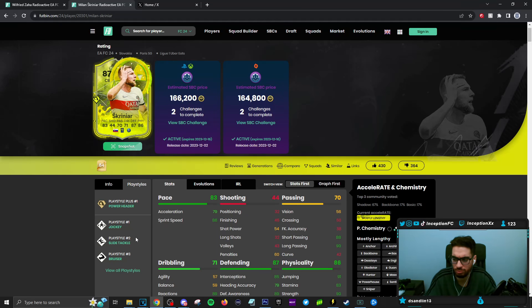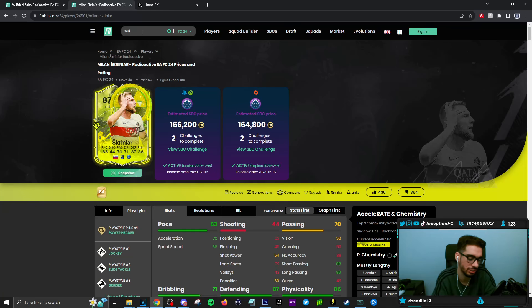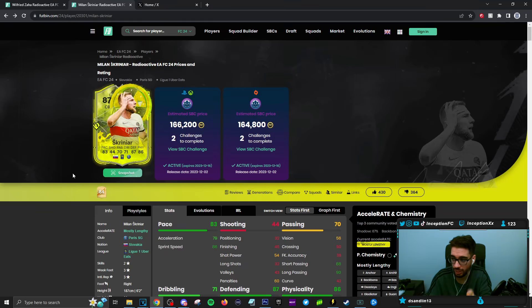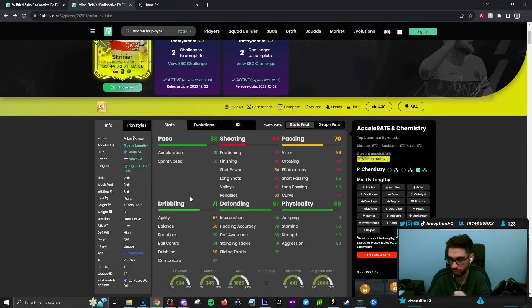But a lot of times a rare gold Saliba does the job. Because if I go to Saliba's card and look at his playstyles — jockey with anticipate regular, and power header normal as well. Power header is cool if you get into those scenarios to score those opportunities. Because even with his heading accuracy being on the lower side, if you have the playstyle and you're in the right position, then he can hit them. But his body type almost makes him not jump as high as it probably could, because it's like a wide physical body type — you can clearly see it in the way that he jumps in game.